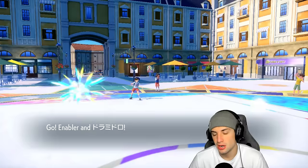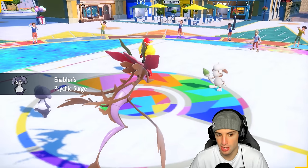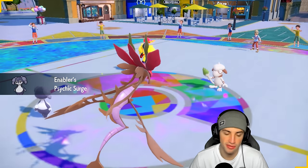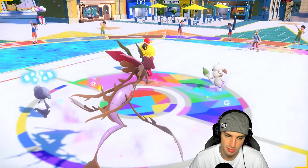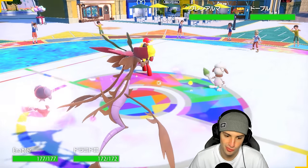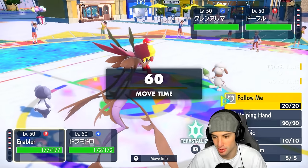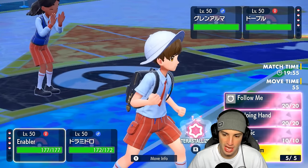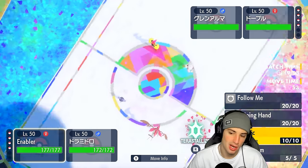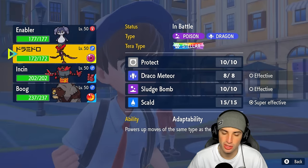Smeargle and Armarouge come out here. I don't really know how to feel about this because we can't pop trick room safely. I wish I went in with Hatterene here because I could just Magic Bounce the Spore. I could go for Follow Me and start attacking. I do have Psychic Tera — you can't Fake Out me, which is really good news.